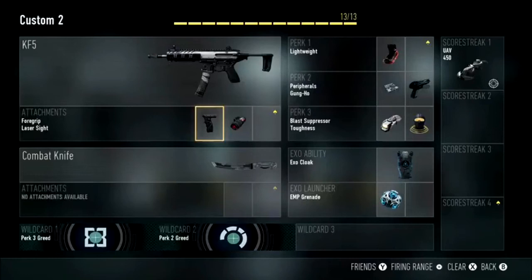With Blast Suppressor — obviously when you're rushing you're going to be sliding, boost jumping, dashing, dodging, and slamming. Having the Blast Suppressor will hide those movements from the enemy mini-map. If you don't have the Blast Suppressor perk, every single one of your exo movements will show up on the enemy mini-map as a little red circle.